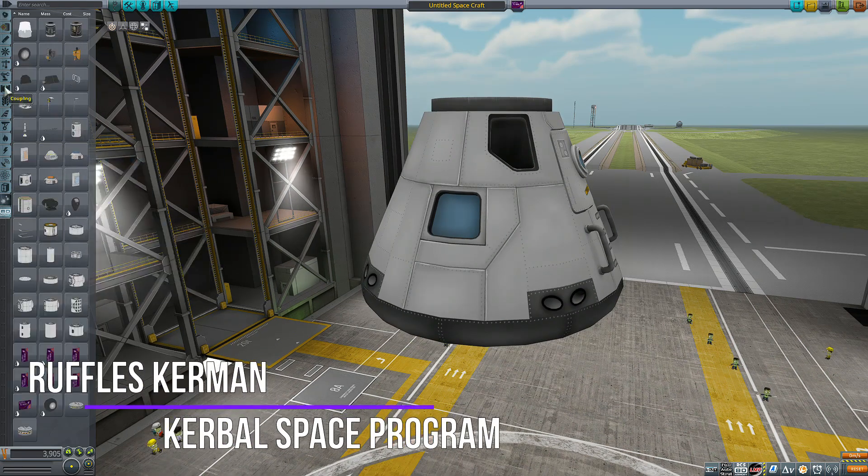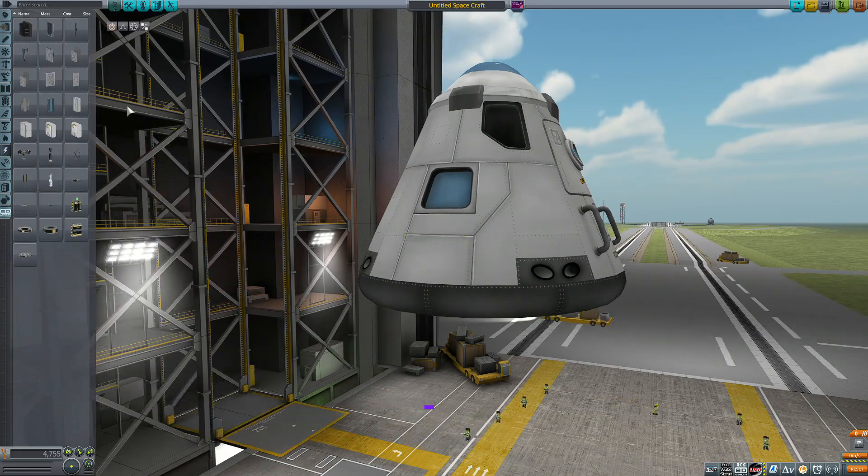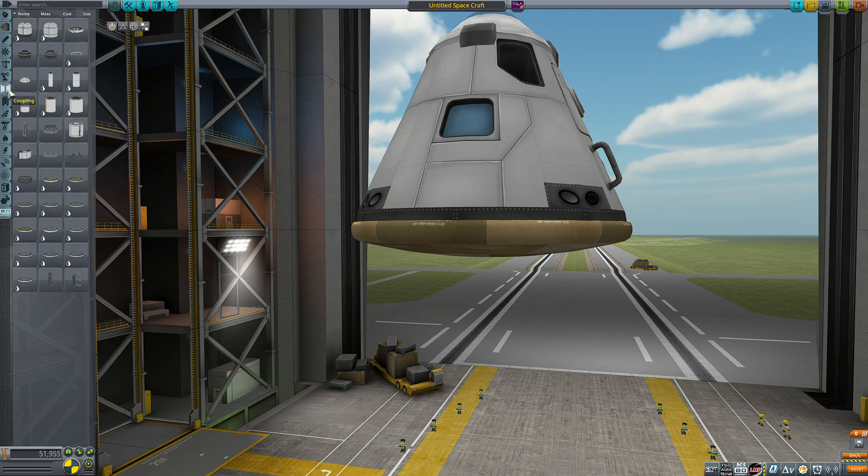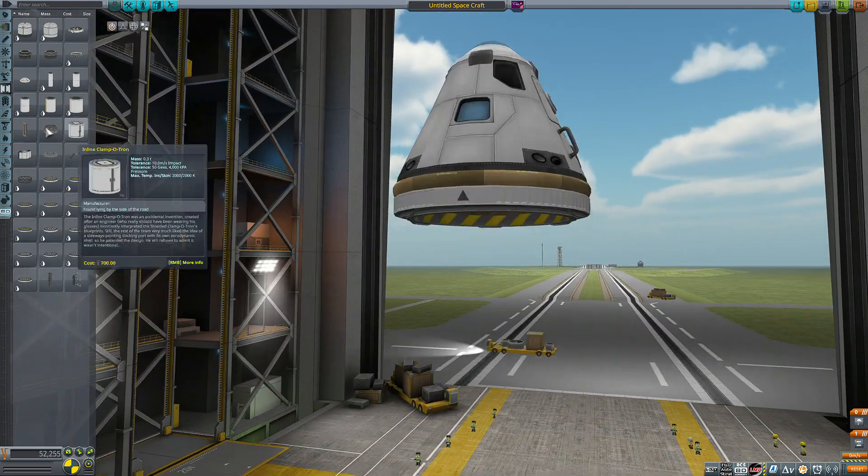Hey guys, it's RufflesKerman, and today we are going to be using fireworks to get into orbit and actually go to the Mun as well. So no fuel, no engines, just fireworks.